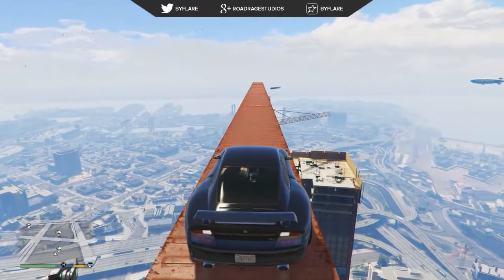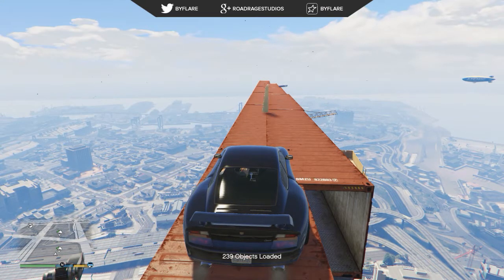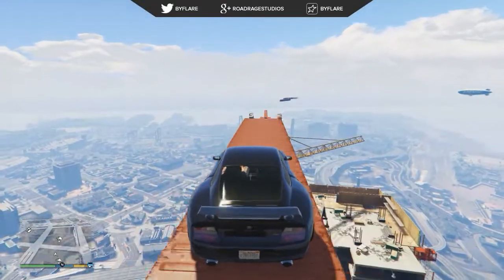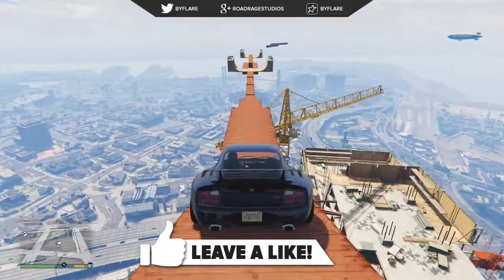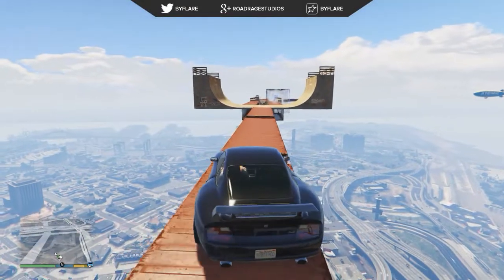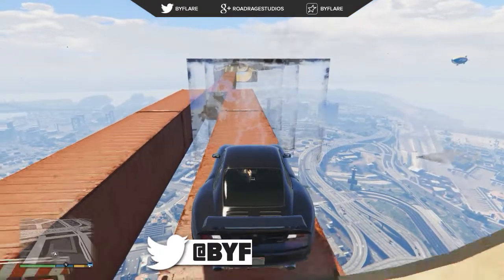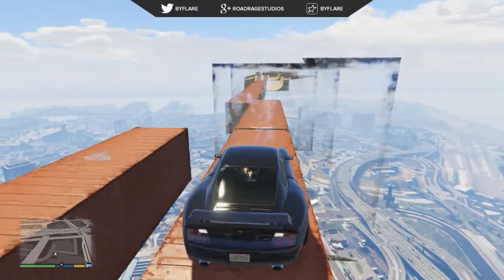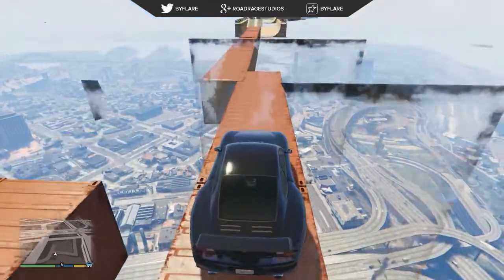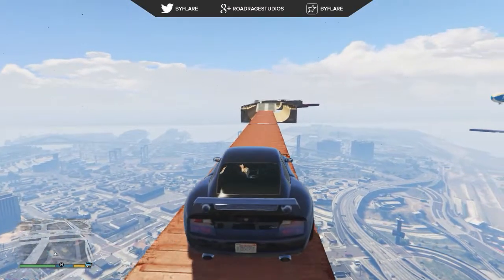In today's Grand Theft Auto 5 video, I wanted to show off this awesome challenge course which is loaded with S-Jack's Simple Trainer for GTA 5 on PC. This mod for the challenge course is made by Cobra94 on the GTA 5 mod forums. The track starts from the Maze Bank and makes its way over the downtown end of Los Santos. You can do it in either bikes or cars — cars are quite a bit harder. There's thin paths, a windmill you have to evade, and it's just a really fun and tricky course. If you enjoy the video, be sure to drop a like below.